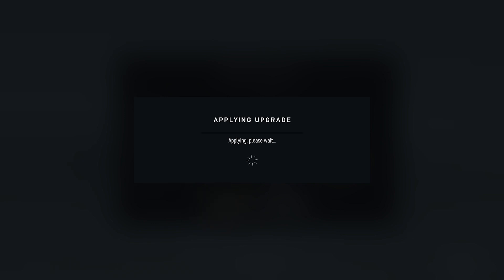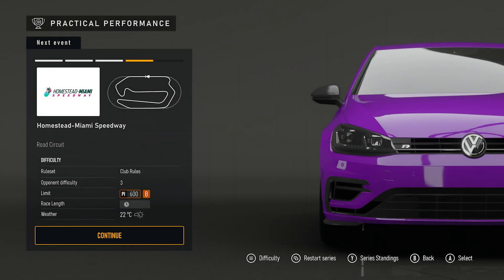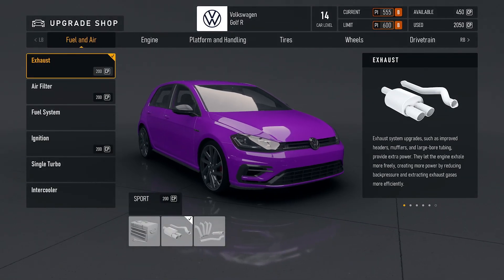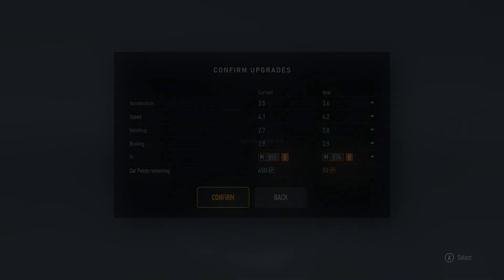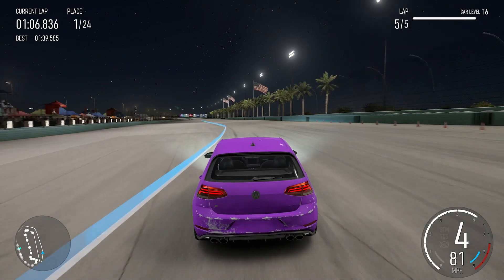Boom — it gets stuck on 'applying upgrades.' I sat there for two or three minutes and it did absolutely nothing, an infinite loading screen. So I close out of the game completely from my dashboard, load it back up. I've still got car level 14 and still got the credits from the race, but the race progress itself has reset. I have to do the race again. This time I skip the practice since the XP has stayed on my account.